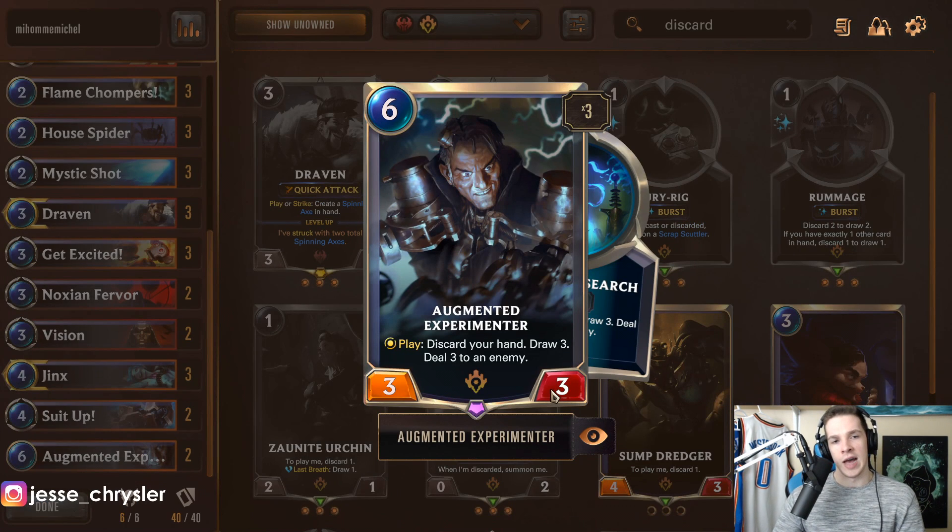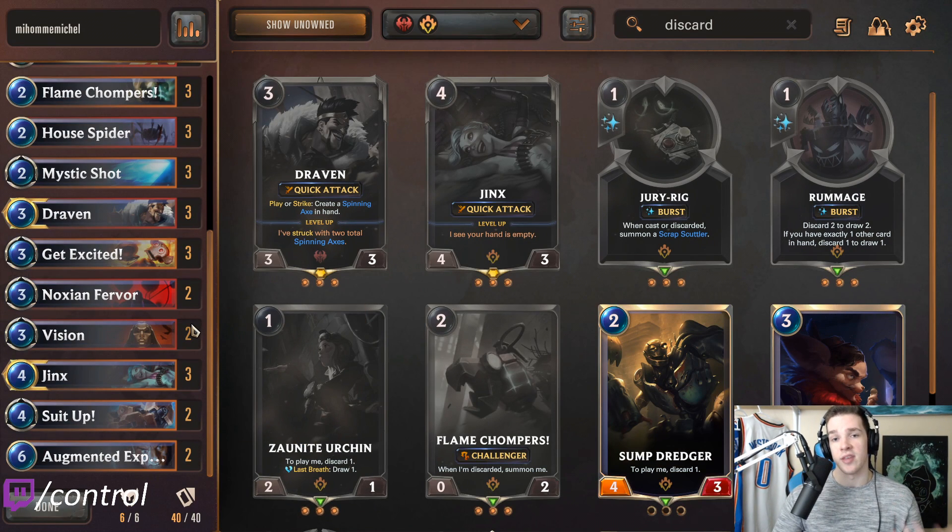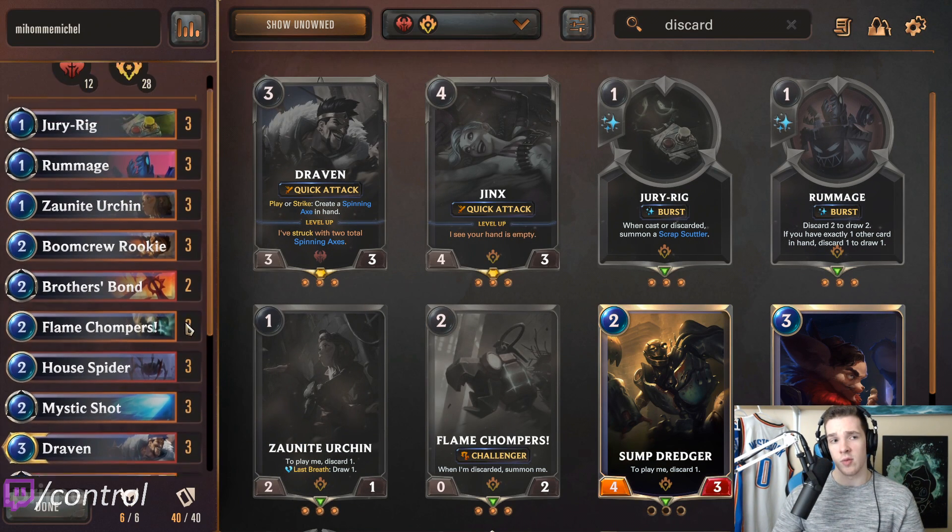Experimenter with these discard decks is very, very good and is kind of a very good finisher-type gas unit if you don't draw Jinx, or to fish for a Jinx. Either way this card is very good later on, and if you draw it early you can just discard it with one of your many discard cards — really not too big of a deal.